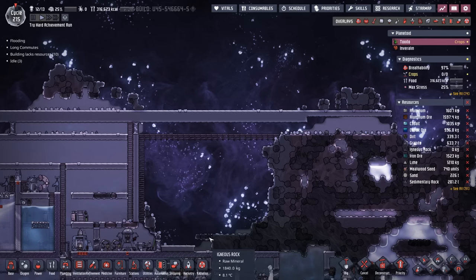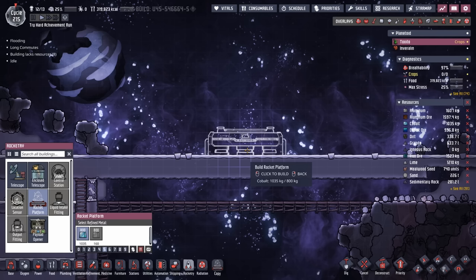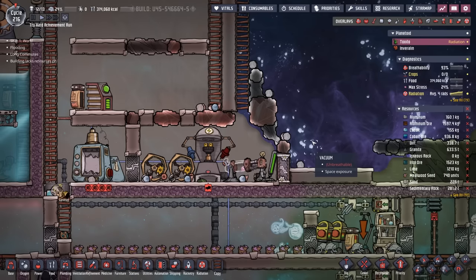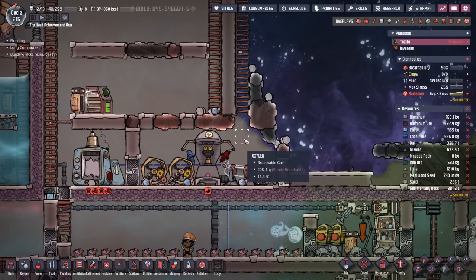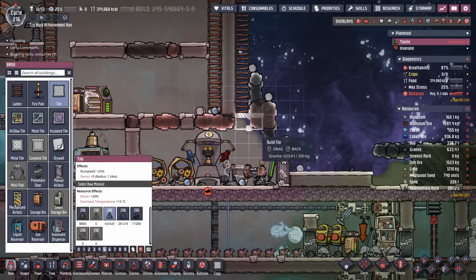There are a couple of problems with that. Let me highlight by putting down a temporary rocket platform made out of cobalt — this is not the way. We're only going to use this as a quick example to show you what we're working with. While the dupes are working on that, I wanted to highlight that yes, I am venting Oxygen directly into space. Thank you to everybody in the comments who pointed this one out, because chances are it would have been hundreds of cycles before I saw it.